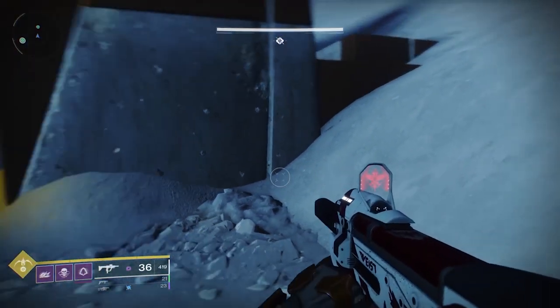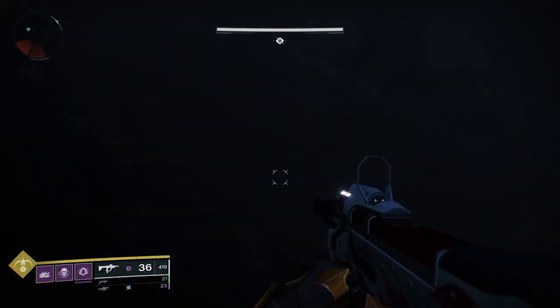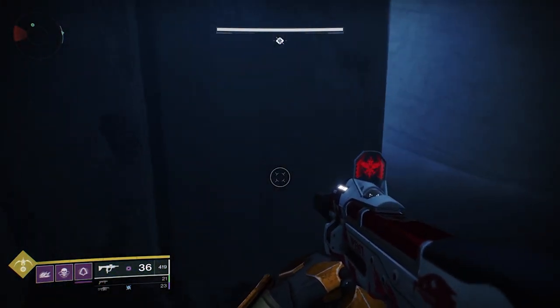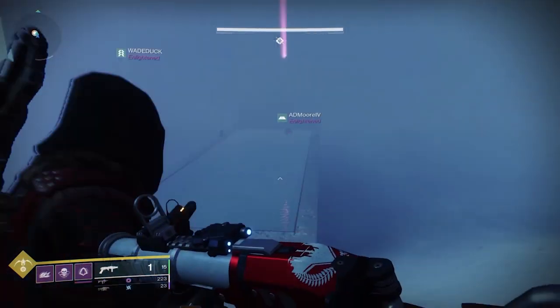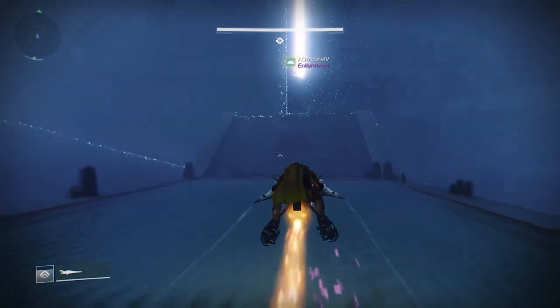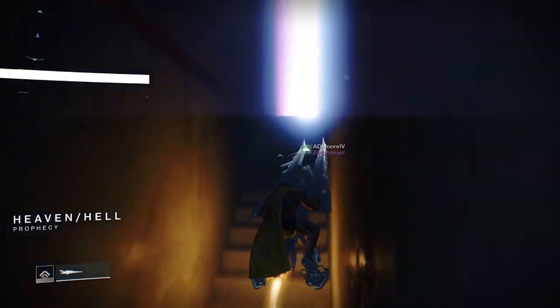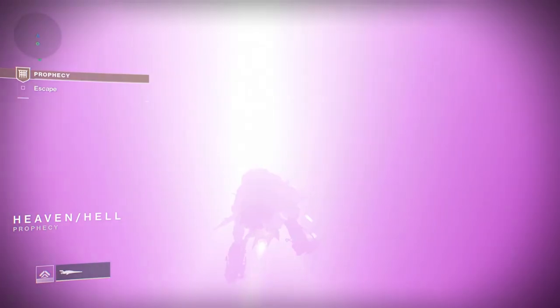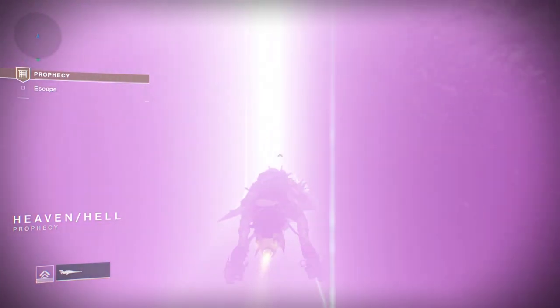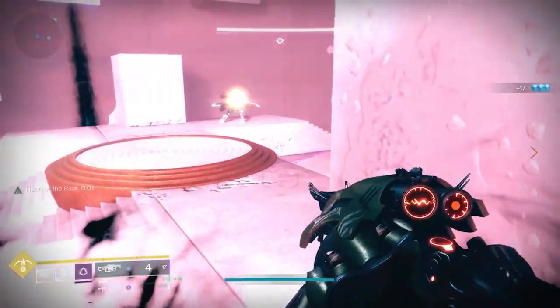Roaming supers are fine here because this encounter does not have the mote mechanic, so just go ham on whatever you want to use. There is a secret chest in this area — while exploring, if you notice an area that appears to have bright yellow paint or sand, there's a small building you can go below and grab a chest. It has gear at level from the encounter. Once you clear all of the blights, head to one of the large buildings with stairs. There are two of them within the encounter. The one that is active will have a purple aura and be open. From here, you head to the cube.